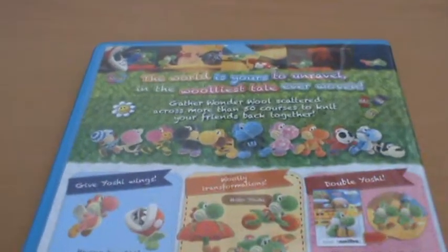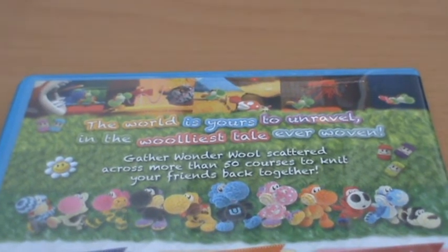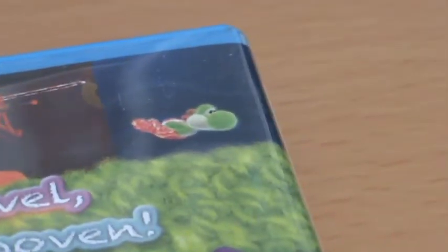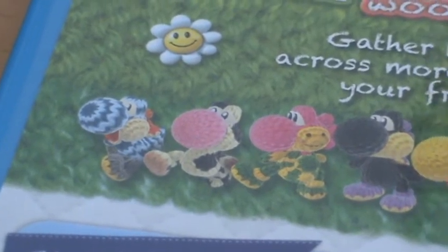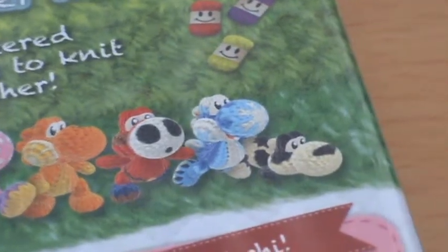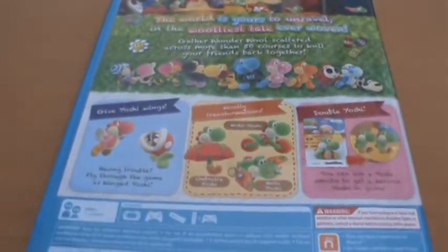Then on the back, we have 'The world is yours to unravel' and 'The wooliest tale ever woven.' And we have all these screenshots showing off how beautiful the game looks. It's a very unique aesthetic, even compared to something like Kirby's Epic Yarn — this game just goes above and beyond. We've got all these different costumes that you can unlock, including the Wii U shirt, the Shy Guy mask, stuff like that. The costumes in the game aren't all amazing, but they're definitely a nice little bonus.